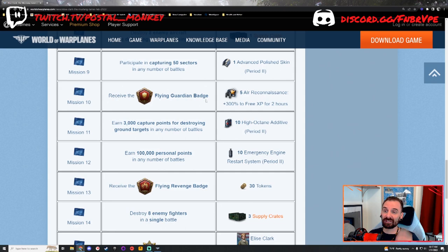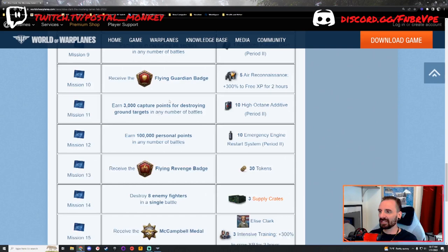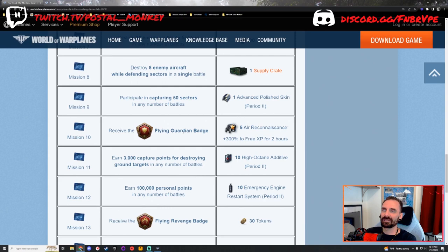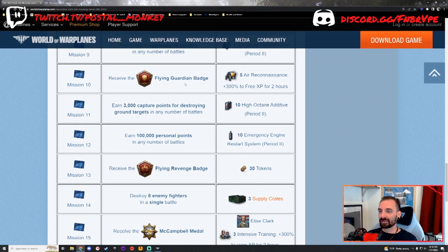Mission number 10: receive the Flying Guardian Badge. The Flying Guardian Badge is earned by defeating eight enemy aircraft while defending a sector. However, it can only be done in a multi-role or a fighter. Good thing about both Mission 8 and 10 is it doesn't need to be done in a single sortie — so if you die, you die. Just be aware it's restricted to fighters or multi-role fighters, and the goal is defending a sector against eight enemy aircraft.